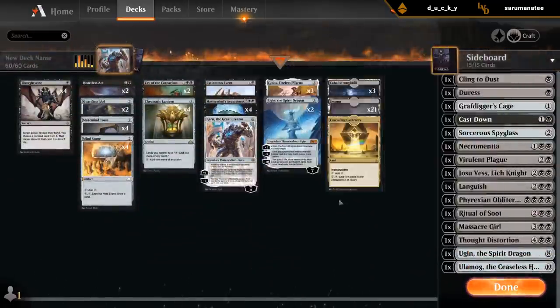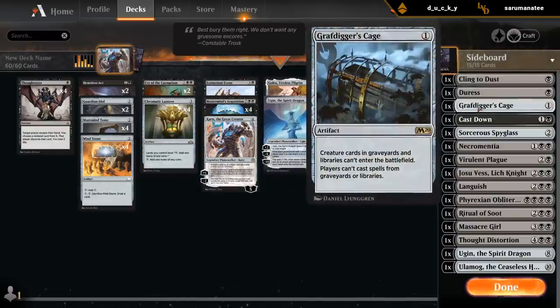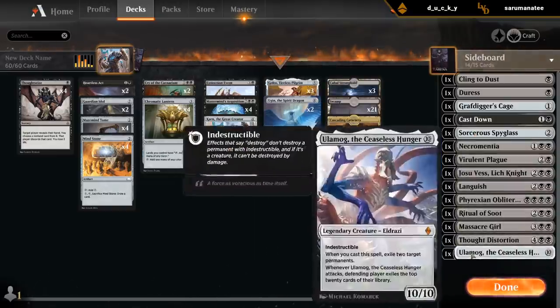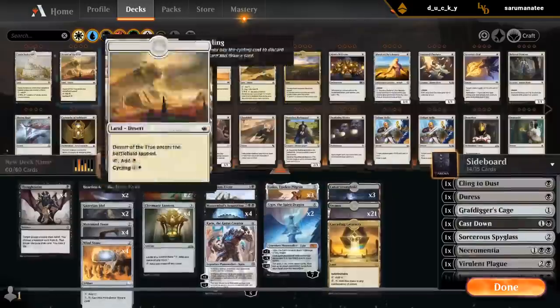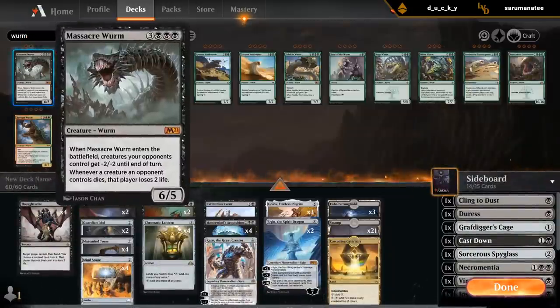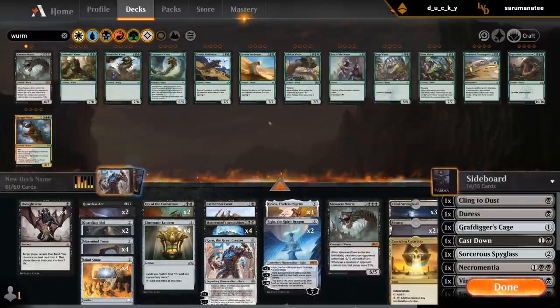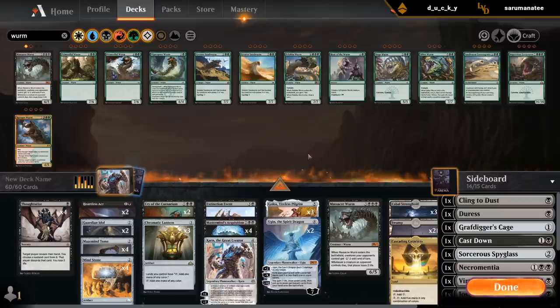In the sideboard we want to add a few artifacts for Karn. Cage is the main one, and Spyglass. I probably don't need Ugin in the sideboard if I have it in the main deck. One Ulamog is still fine. And then I want to get Massacre Worm — Massacre Worm is also a creature we could play in the main deck. Maybe I'll make that swap: play one Massacre Worm in the main deck and cut maybe one Lantern, because Massacre Worm is pretty well positioned against the field decks.